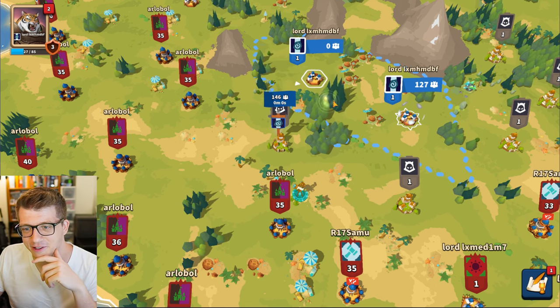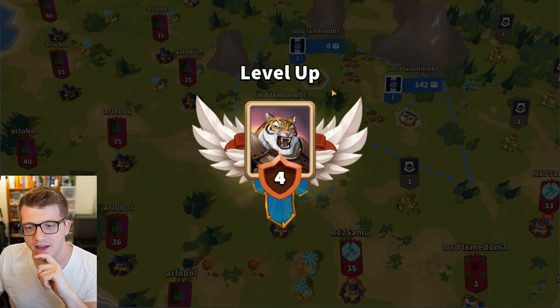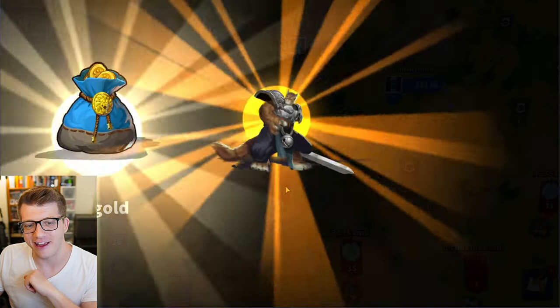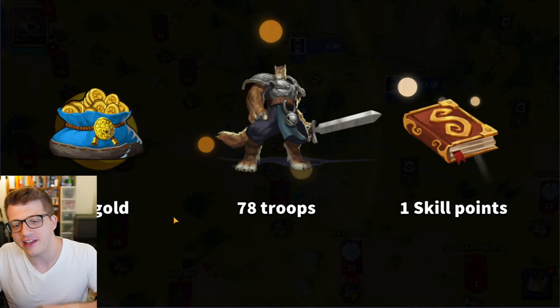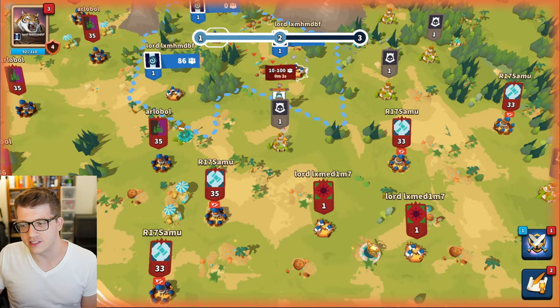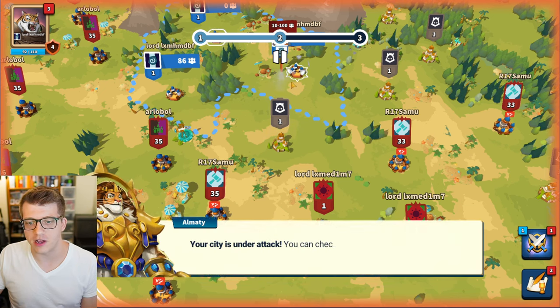Let's see what happens — I like tapping the little trees, this is cool! We got the level up again, that's a pretty cool portrait. I feel like a tiger king right now. We got 78 gold, 78 troops, and another skill point. So you know how to lead your troops — congratulations!